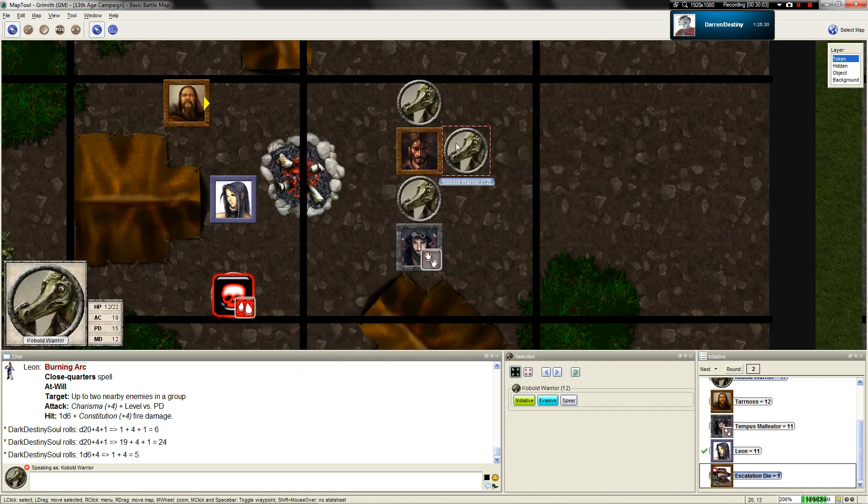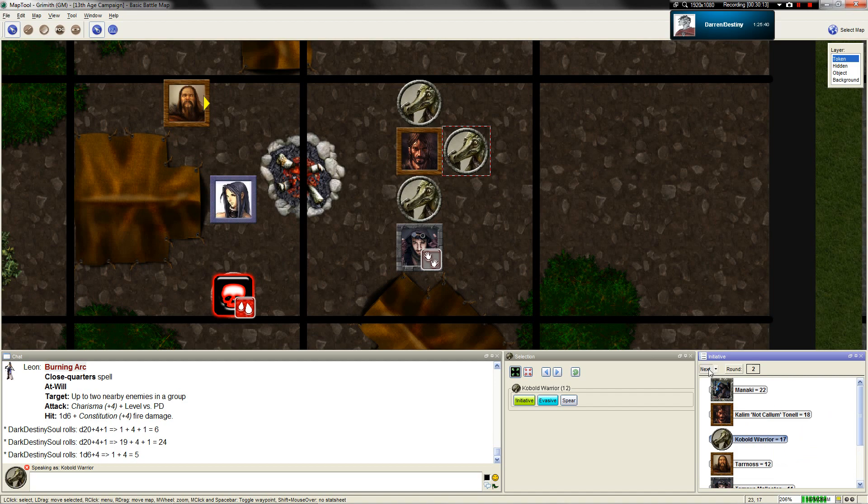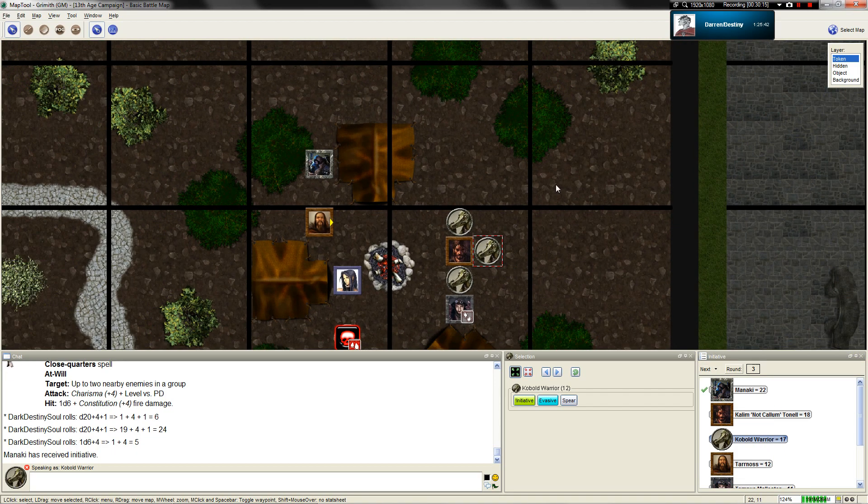That guy is not staggered yet. My move and quick actions can go to the heavens. The heavens appreciate your noble donation. Escalation goes up to two. It's now Manakai's turn - it's an even escalation die number, which is awesome.